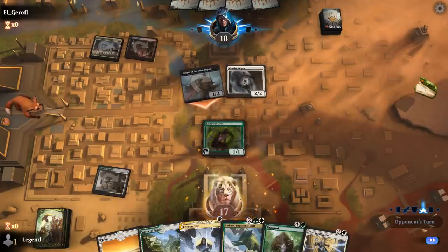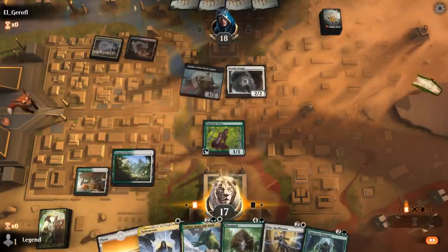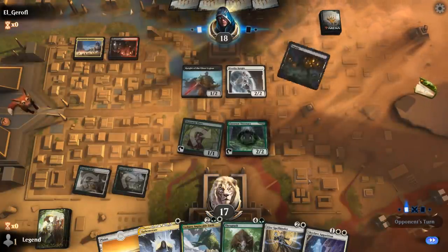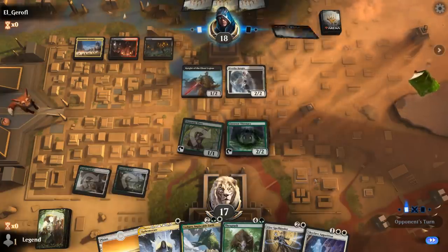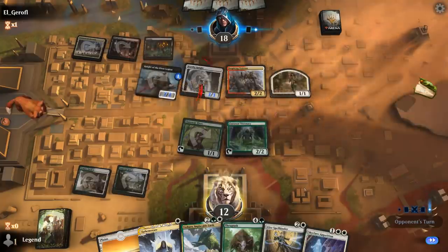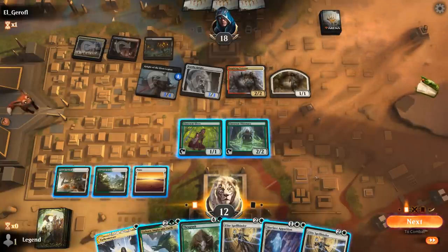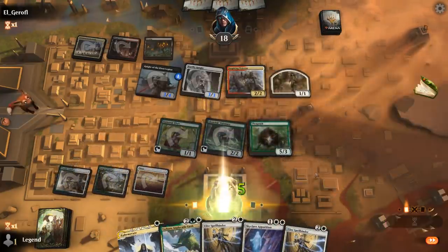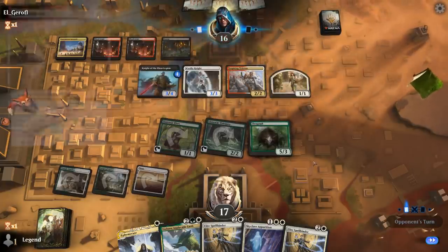Worthy Knight is going to be a problem, so finding Skyclave Apparition to exile it would be nice. Visionary lets me ramp straight into Thragtusk, which might be more important here. We've got some powerful options — could even Apparition and Ephemerate right away. Inspiring Veteran to pump the team. I don't really want to trade away Thragtusk since we want to be able to flicker it. Blood Crypt untapped could mean an Embercleave in our future.